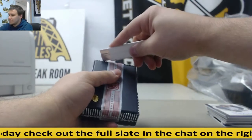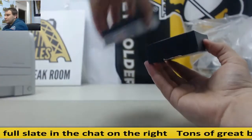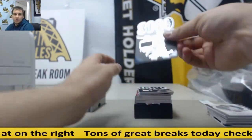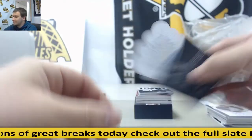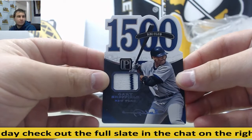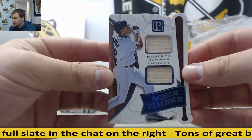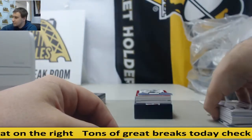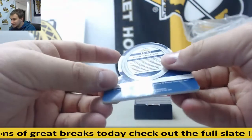Box number 4. For the Rangers, Rafael Palmeiro, Relic, to 199. For the Yankees, Gary Sheffield, Jersey Auto, to 99. For the Indians, Dual Bat, Roberto Alomar, 83 of 99. Die Cut Jersey, Bob Feller, also for the Indians, 92 of 99.